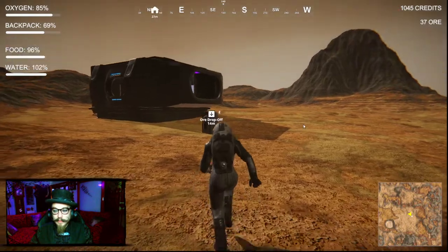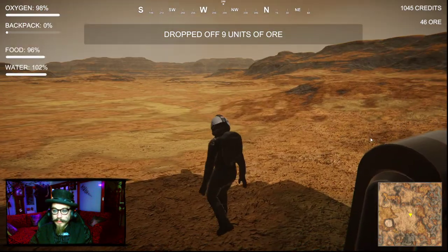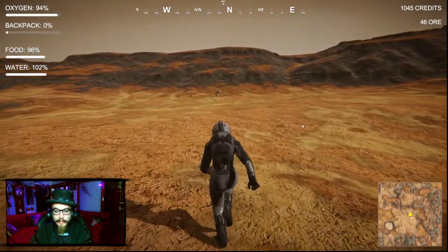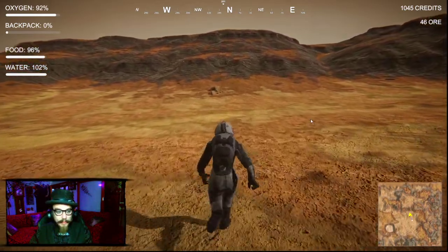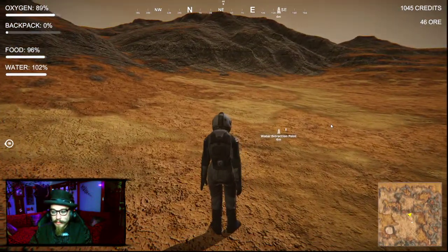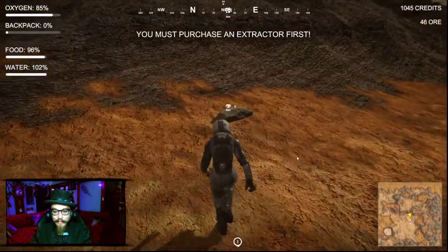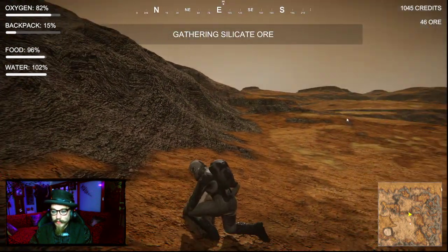Drop them off. Dropped off nine units of ore, that's all I had in my backpack. Where's the next place? Run. I see rocks over there. Water extraction point - cool. How do we use that? Just press E on it? I need to purchase an extractor - that's how it works. I'll keep getting silicon ores and we'll trade it in for cash and build such-a-things.